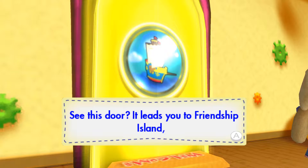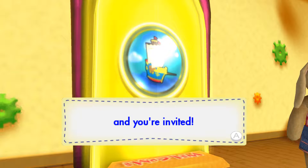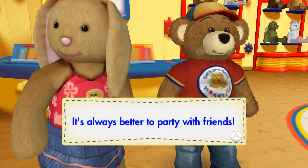See this door? It leads you to Friendship Island, an awesome place to play games. Bearamy and I are throwing a party, and you're invited. Yes, it will be really fun. First, choose a furry friend. It's always better to party with friends.